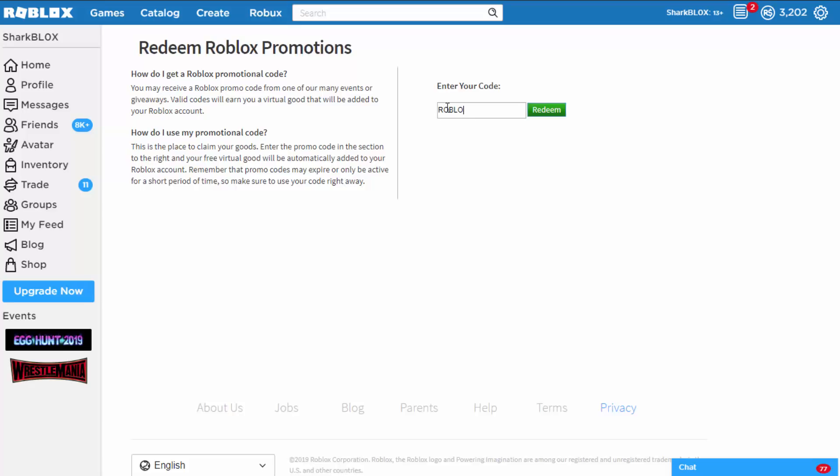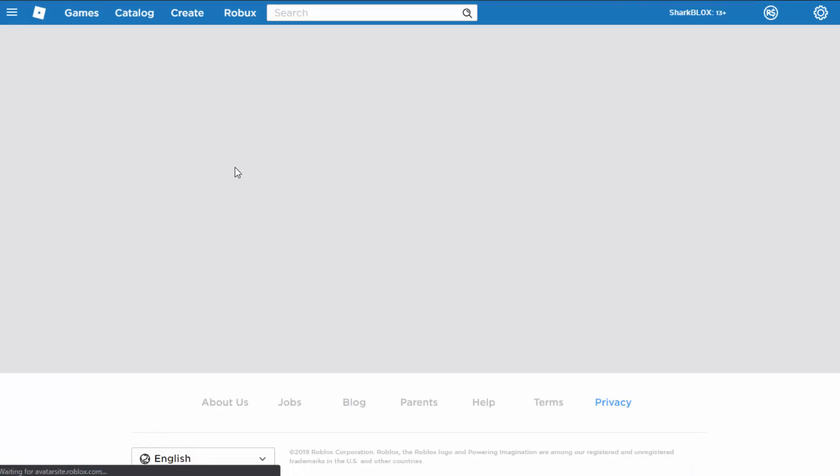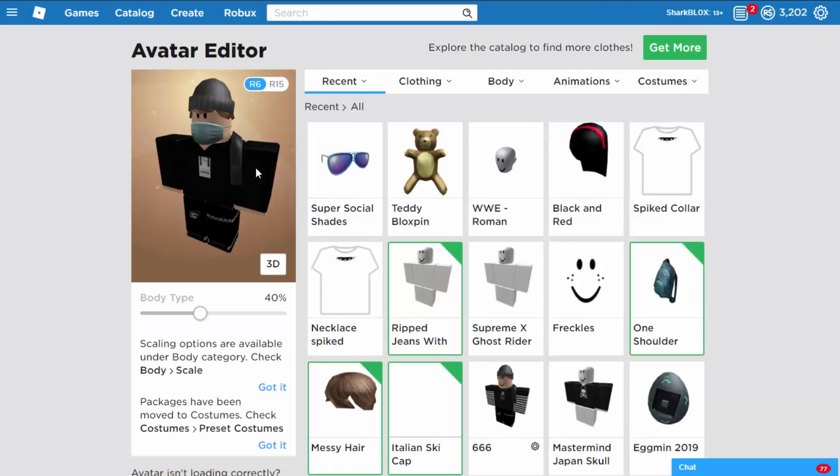ROBLOXSTRONG — all in capitals, just like that. Click on Redeem and it will say 'promo code successfully redeemed.' Now if you go over to your avatar you'll be able to find these shades.